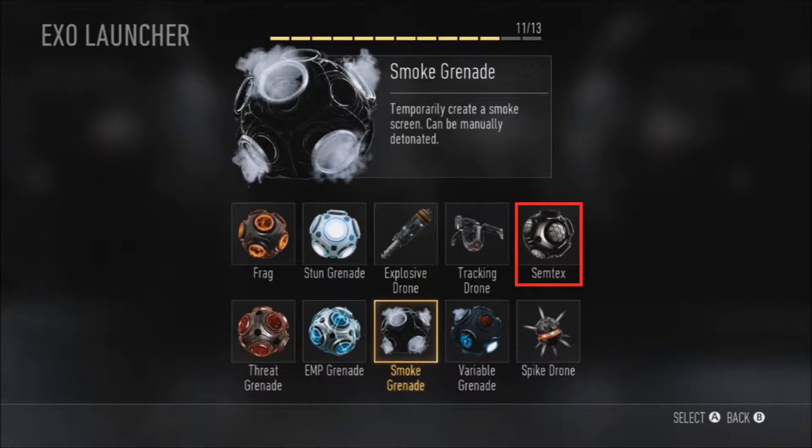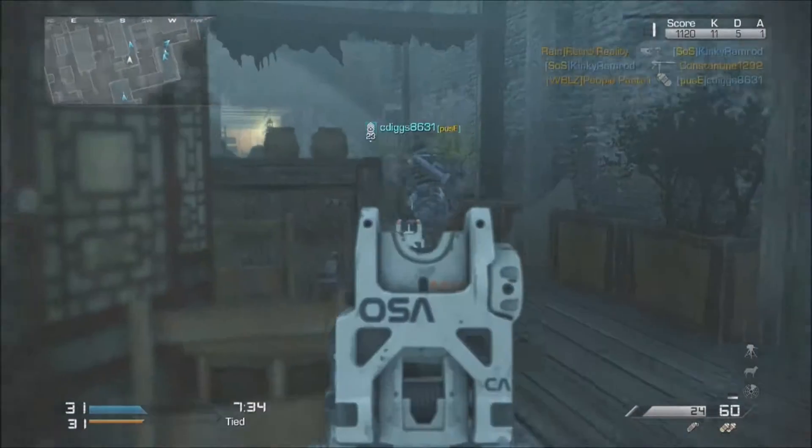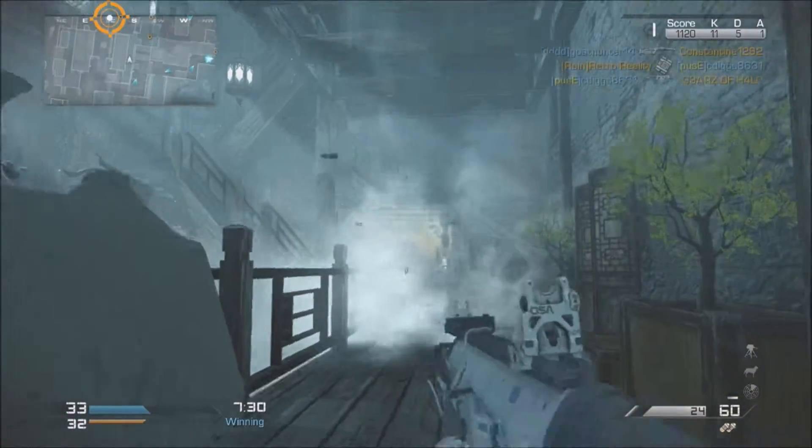Next is the Semtex — timed sticky explosives. Just a brief description because you know what a Semtex is: it sticks to enemies, walls, your own players if you want, and it blows up after a limited time.